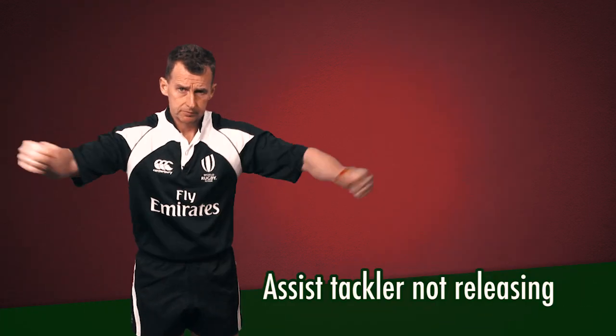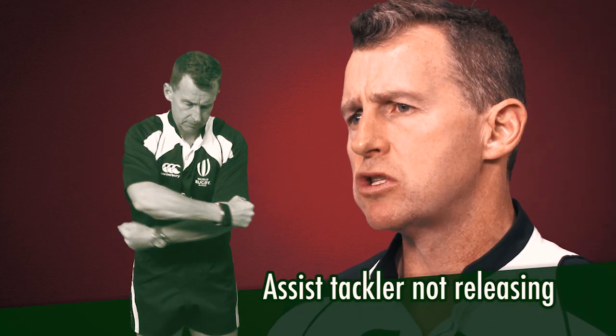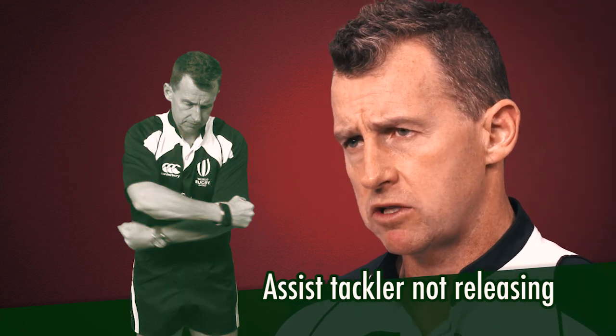In the tackle, you often see two people tackle the ball carrier. The player who remains on his feet once the ball carrier has gone to ground must release him before he can regather the ball. If he doesn't, we call that the assist tackler not releasing, and that is a penalty offence.